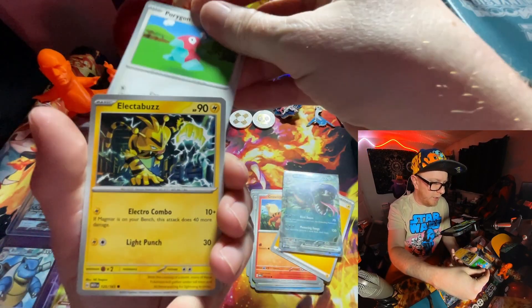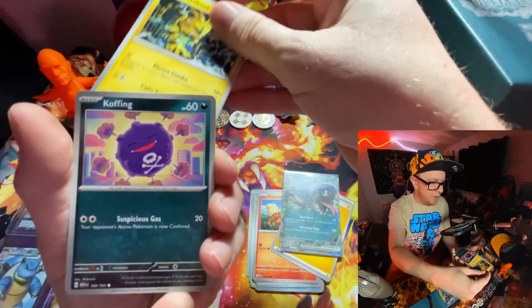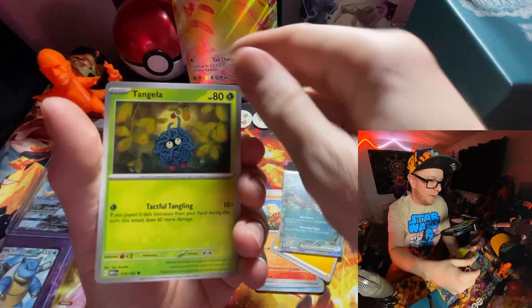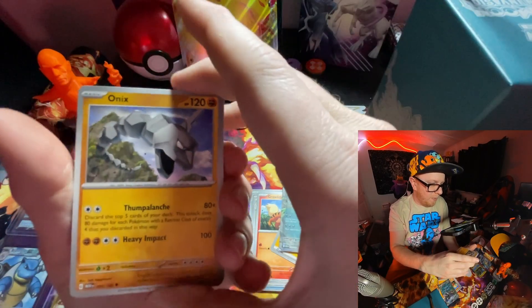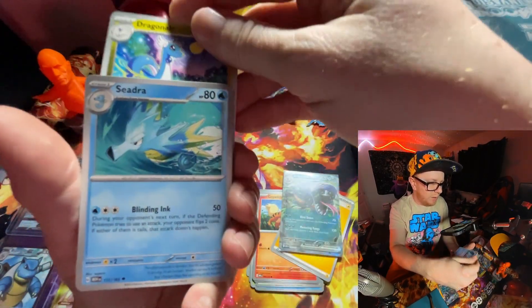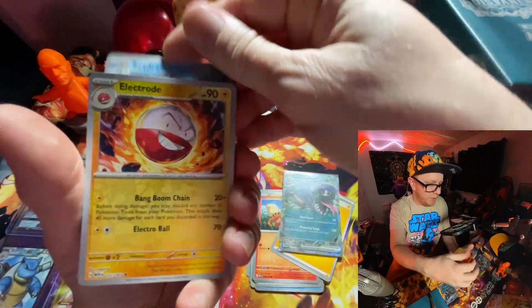We got Porygon, Electabuzz, Koffing — dang, he's sick! That card's really sick, you see what I did there? Tangela, Onyx. Ooh, another Dragonair, alright cool. Another Seedra — we're getting some dupes here.